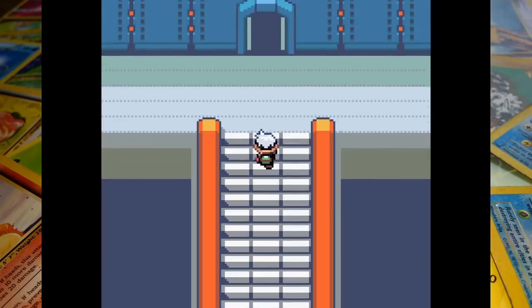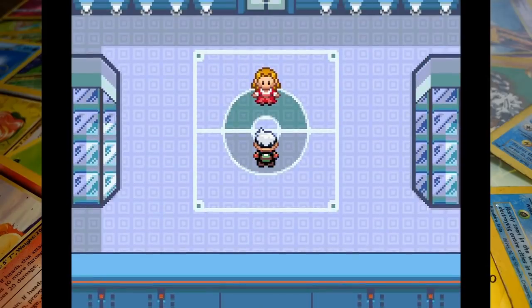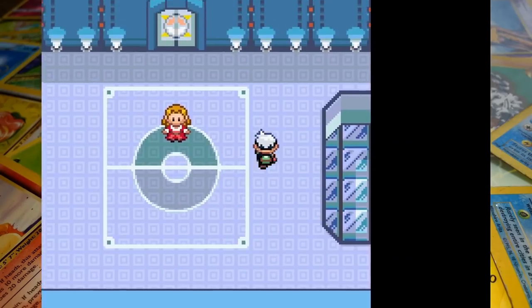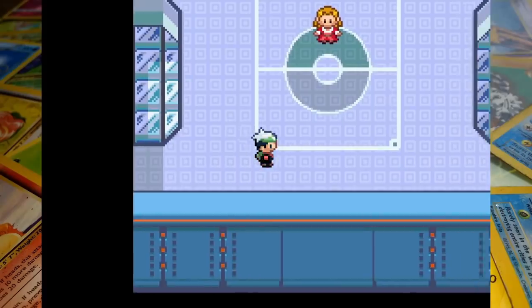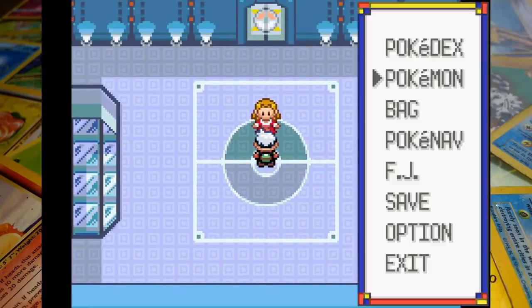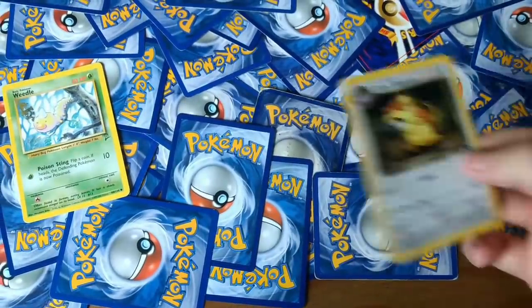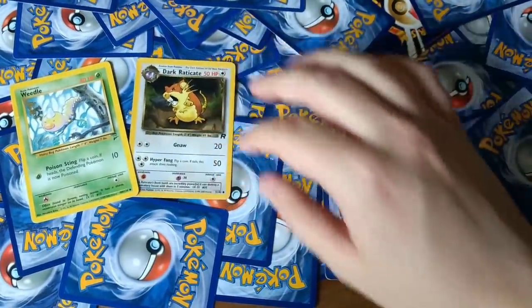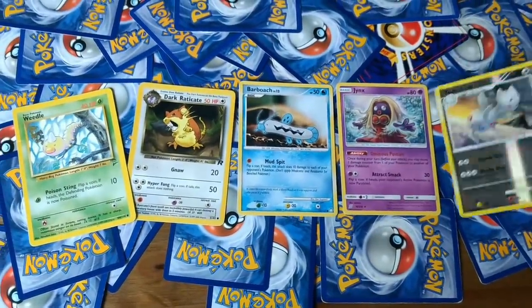Glacia is next in line and of course we're going to need another team of five — a nice mix of fire and electric types would do nicely. Time to draw some cards. Okay, I believe in the heart of the cards... I no longer believe in the heart of the cards. We've drawn Weedle, Raticate, Barboach, Jynx, and Togetic.